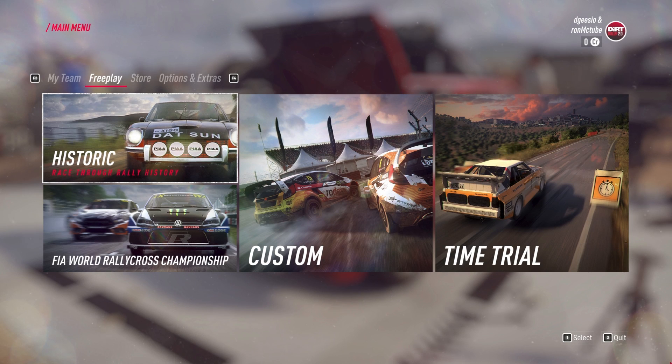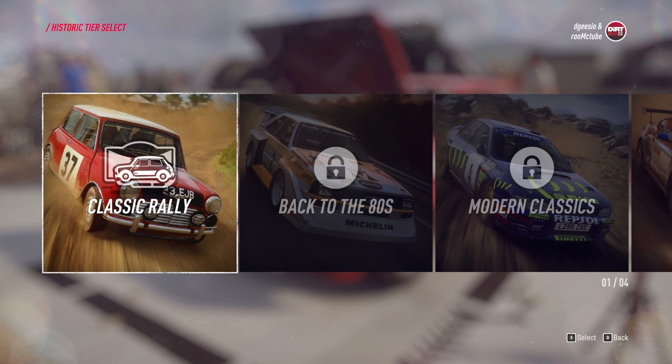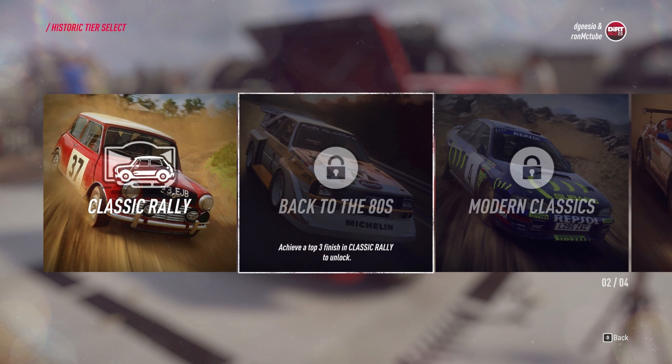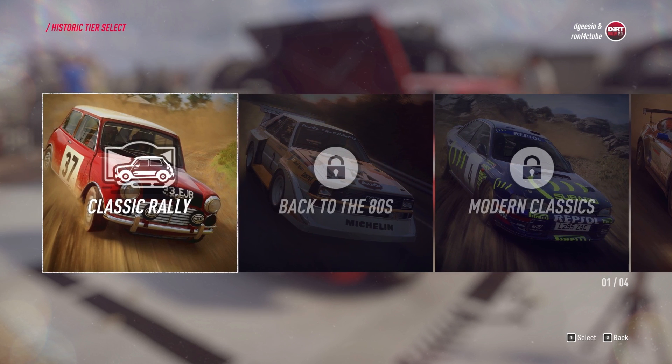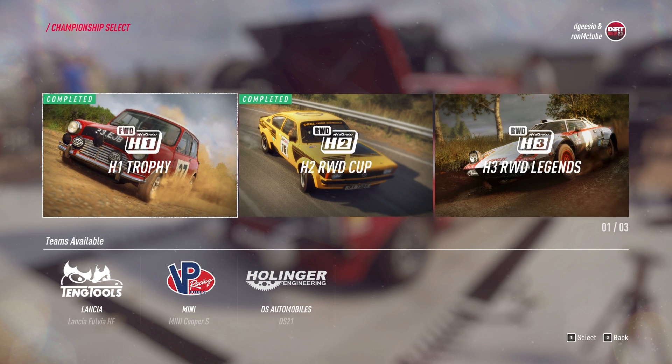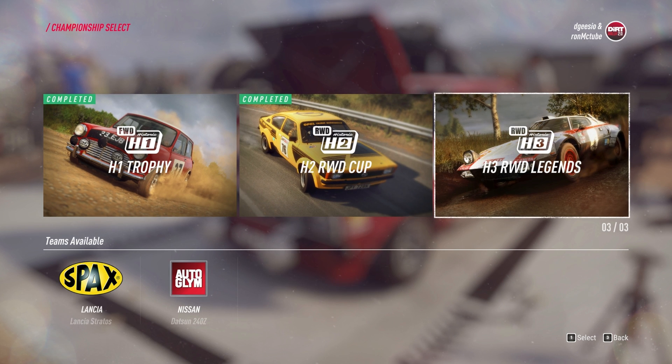Hi, this is DGZO. Today we're playing Dirt Rally 2.0 and we're looking at the historic campaign. There are four classes: classic rally, back to the 80s, modern classics, and present day. You have to unlock these by playing the campaign. We've got the classic H1 trophy class; underneath are the teams available for each one. Got the H2 rear wheel drive cup and the H3 rear wheel drive legends.